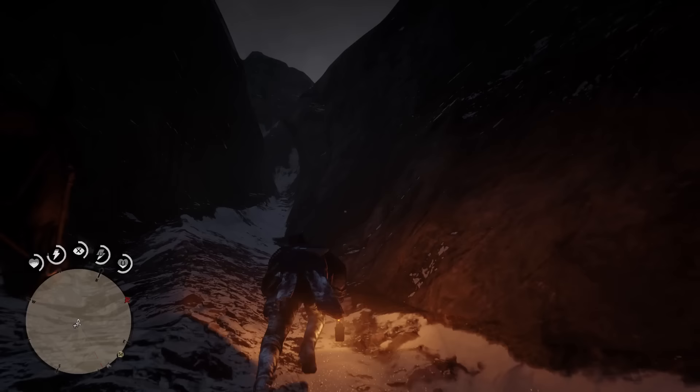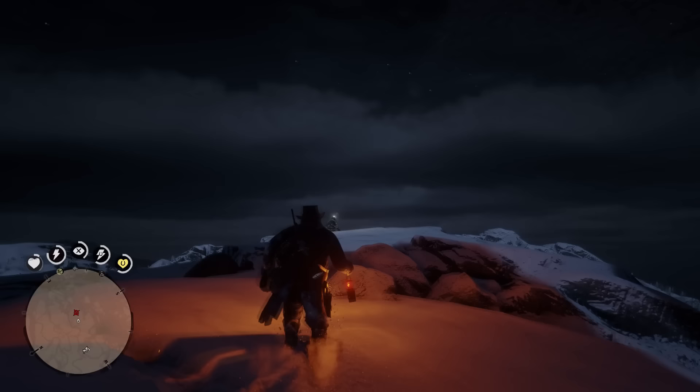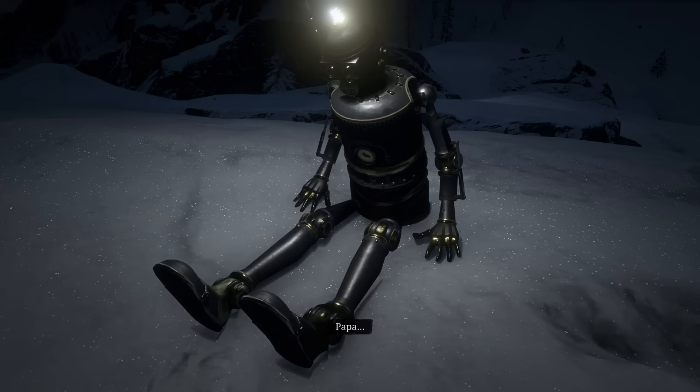After a long time exploring, I finally managed to find him, and here you can see the waypoint for the exact location of the robot. And here he is — a robot in 1899 in Red Dead Redemption 2. Only Rockstar could be this weird to require such odd steps be taken to finally reach this easter egg. It's a pretty awesome easter egg though.